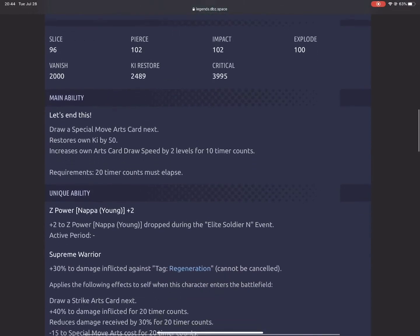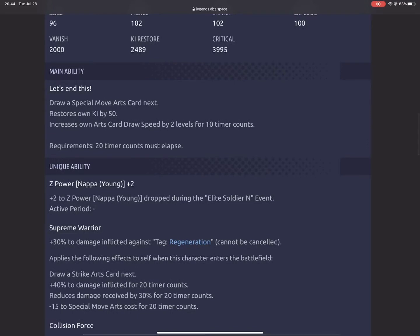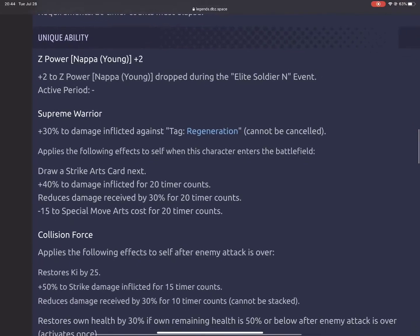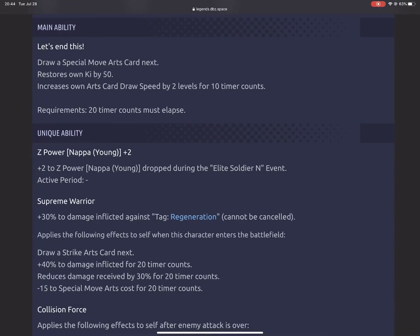This doesn't look attractive to where you'd want to summon on his banner. His main ability, 'Let's End This,' draws a special move arts card next and restores energy by 50, so you'll immediately be able to use your blue arts card — similar to the new Super Saiyan Blue Vegeta from the Goku Black arc. It also increases arts draw speed by two levels for 10 timer counts, but you have to wait 20 timer counts to activate it. It's definitely not a game-breaking main ability — just average.